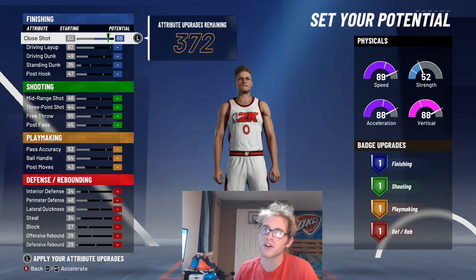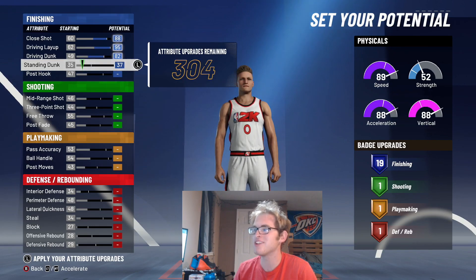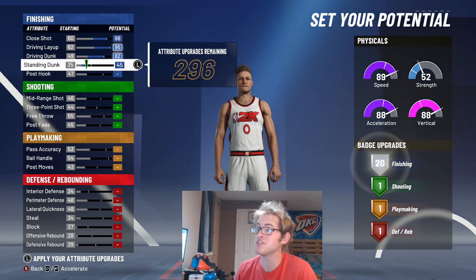Now when it comes to the potential, we're going to upgrade our close shot, our driving layup, our driving dunk — that's going to be 19 finishing badges. And what you can do is throw this on standing dunk up until you get 20 if you would like.